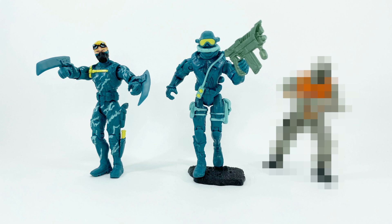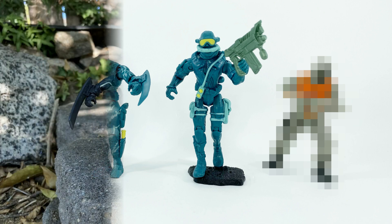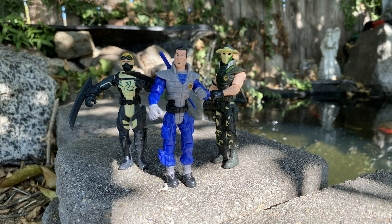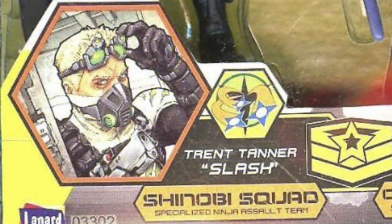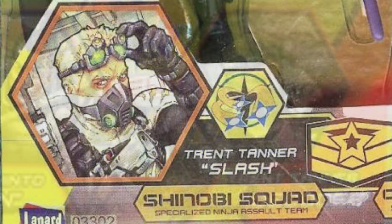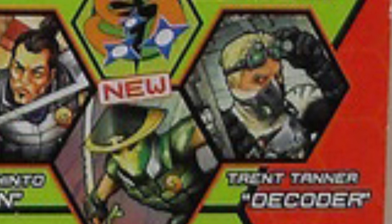The team includes Core Veteran Gills, the ex-ninja Decoder. Decoder first became a core agent during the new recruits series. His original name was Slash, but was quickly changed to Decoder.